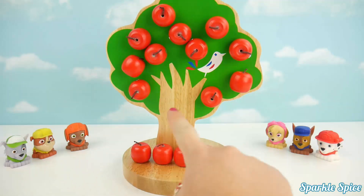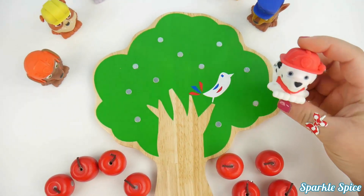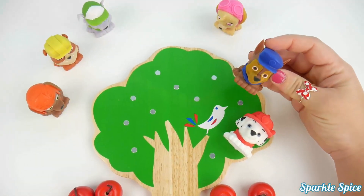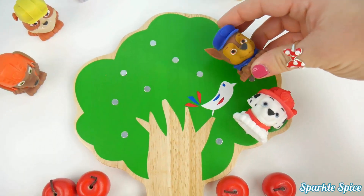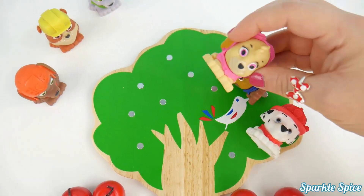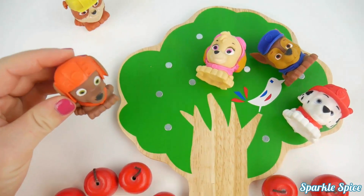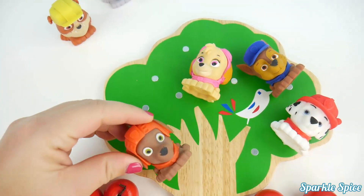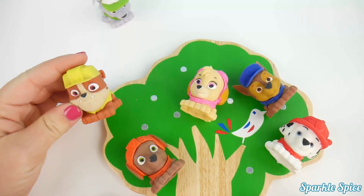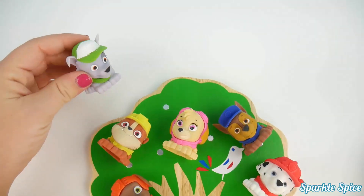Now let's see if we can put our Paw Patrol friends on the tree. Let's start with Marshall in the red hat and put him on the tree. Now how about Chase? He's in his blue hat. Here's Skye in her pink goggles. Zuma in your orange cap. Here goes Rubble in his yellow construction hat, and last we have Rocky in his green hat.